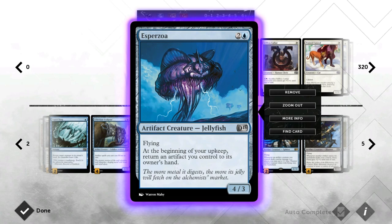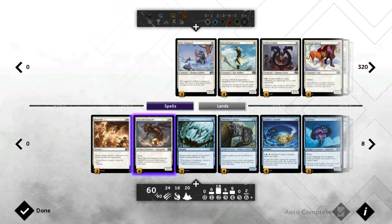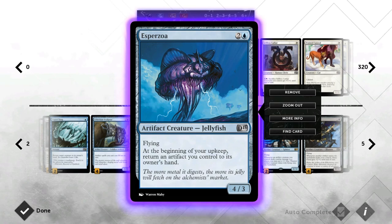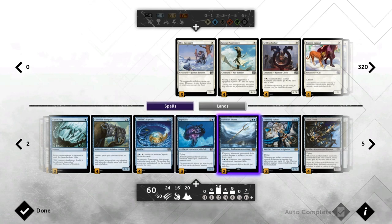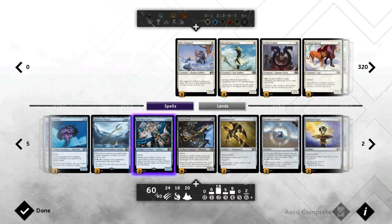We can always use Courier's Capsule to pump other artifacts or just to have more artifacts in play, so I like it over Think Twice in this particular list. Aethersworn Zoa is a big flying creature for three mana, but it has a drawback — you have to return an artifact to your hand every turn. Thanks to Etherium Sculptor that drawback doesn't really matter, and it doesn't actually become a drawback if you have Sanctum Gargoyle to keep returning cards from the graveyard. Then we have Bident of Thassa to draw a bunch of cards.